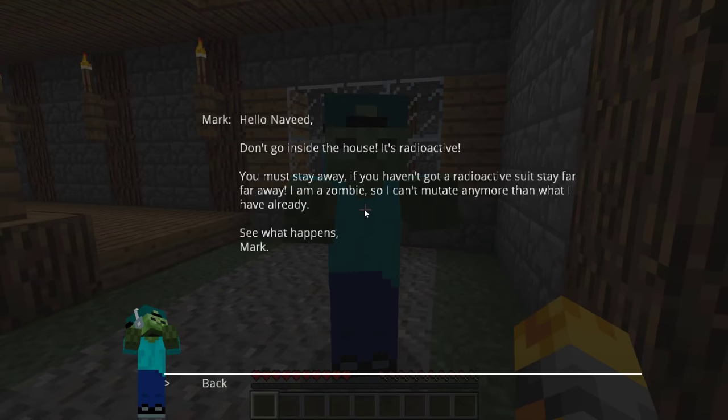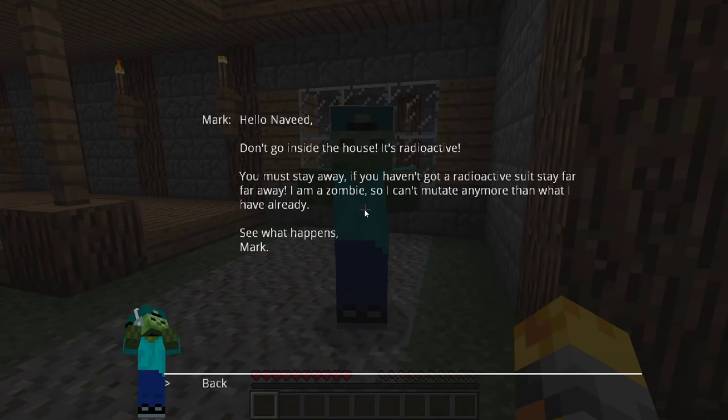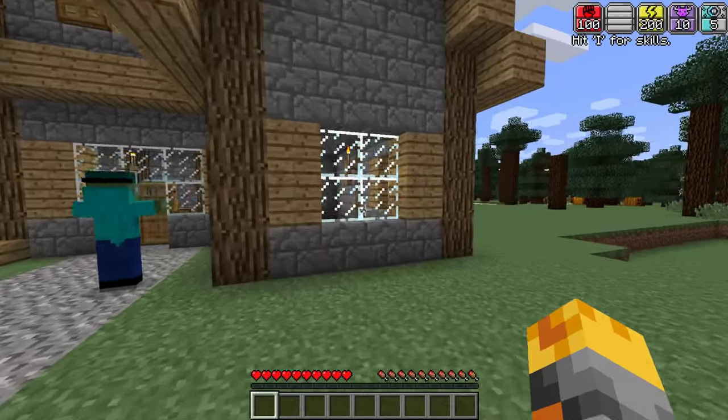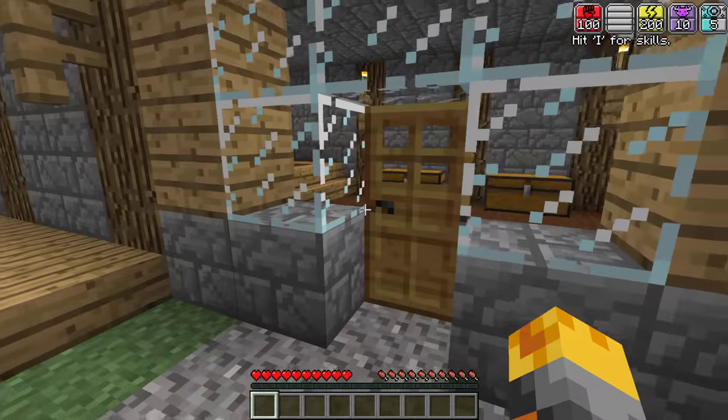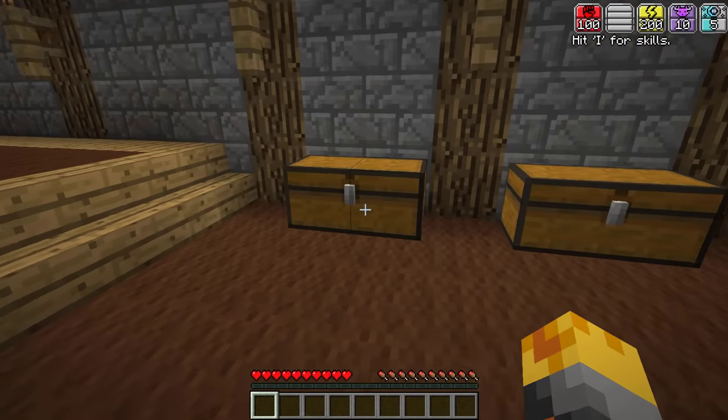Hello Navid, don't go inside the house — it's radioactive. Wait Mark, you're trying to tell me that this whole house is radioactive? You must stay far away. If you haven't got a radioactive suit, stay far far away. I am a zombie so I can't mutate any more than what I have already. See what happens Mark — wait, you're trying to tell me this whole house is gonna be radioactive soon? But I love this house, I'm willing to risk it. Let's go inside and figure out what's going on.